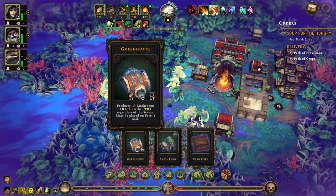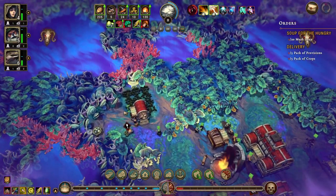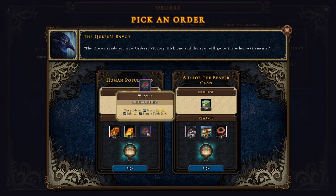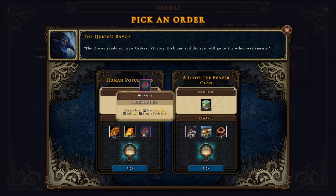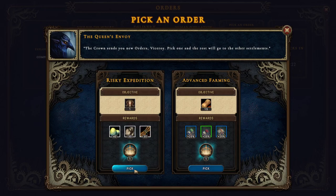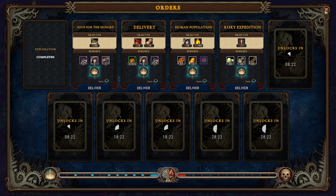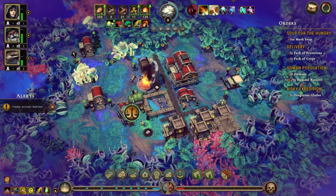Actually it might be good to do the greenhouse first. Orders: 8, 55 — that shouldn't be too hard. That gives us the weaver which can make simple tools, plus three to beaver resolve. Fantastic. Go through the forest to discover one dangerous glade — that is not a problem. Herb garden, plantation, and small farm — we'll do the dangerous glade, that's pretty easy. We have a trader.